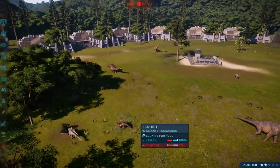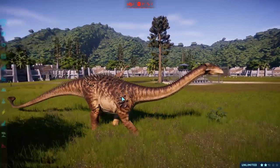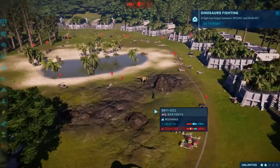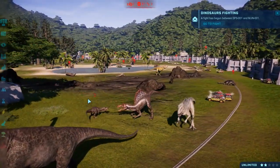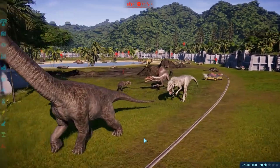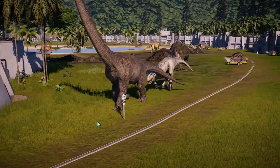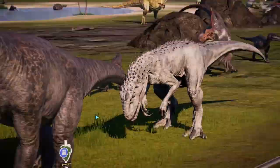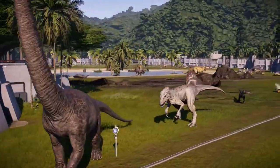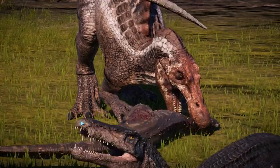Quite a few sauropods and quite a few herbivores as well actually. We've got Camarasaurus, Nodosaurus - these guys are doing okay because they're quite far away from the absolute chaos over here. Majungasaurus on low health against the Spinosaurus who's on a hundred. Mementosaurus is being lined up for Indominus Rex! We have to go into capture mode. Spinosaurus taking on the tiny Majungasaurus.